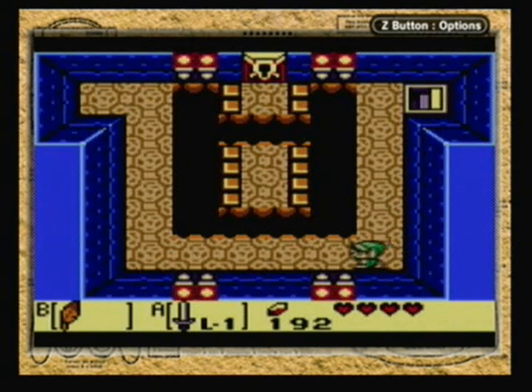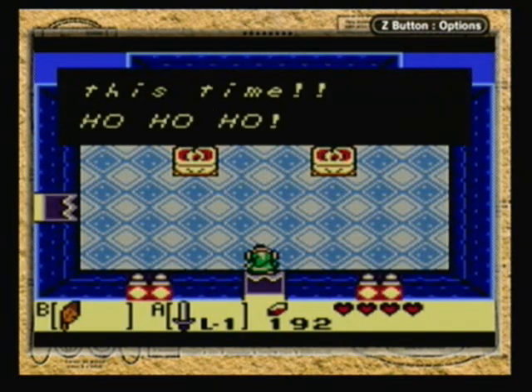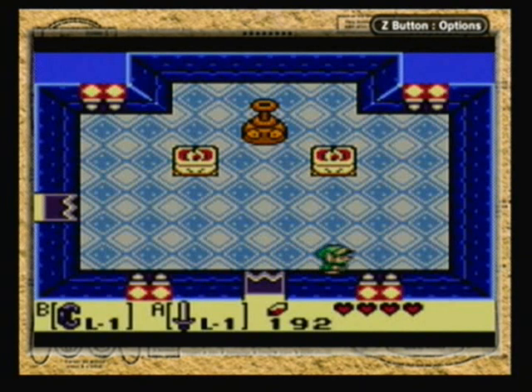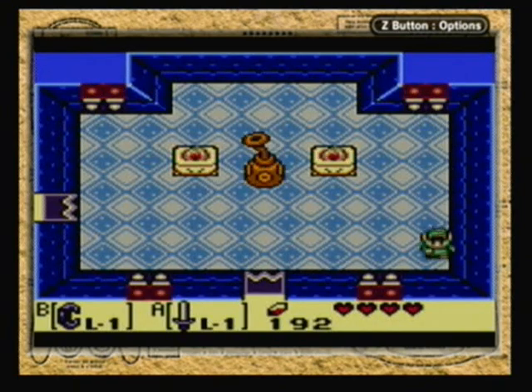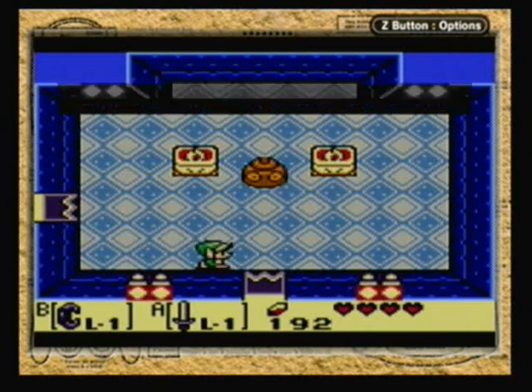The boss really isn't that hard. With a little bit of control lag he might be a little difficult, but nothing I shouldn't be able to handle. Plus I have the Guardian Acorn, so that'll reduce a few of my damage hits. So, since this is the Bottle Grotto, we have to fight a genie in a bottle.